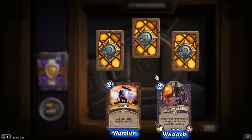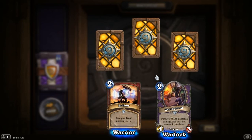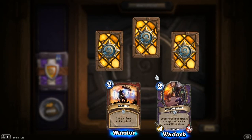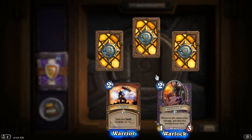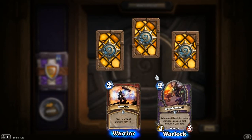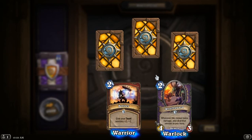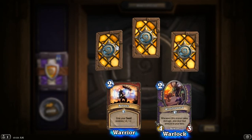Bullster! Give your taunt minions plus 2 plus 2, for the warrior. If you have a lot of taunts, this is not a bad card. If you have one taunt, it's like a Power of the Wild — the druid card that gives plus 2 plus 2 and taunt. But if you have two taunts, suddenly it's much more valuable. And 3 taunts — you have a lot of taunts, that thing is going to get you a lot of value.